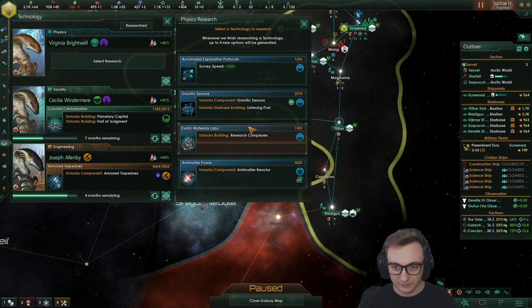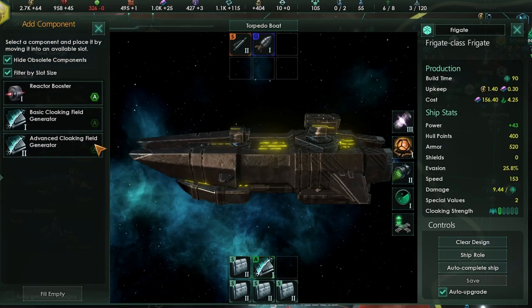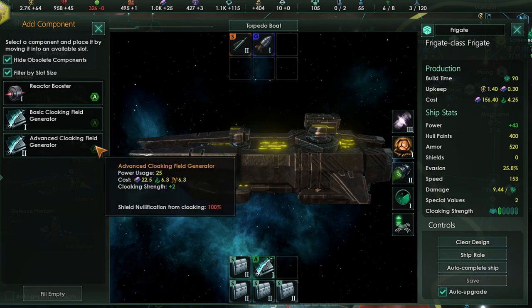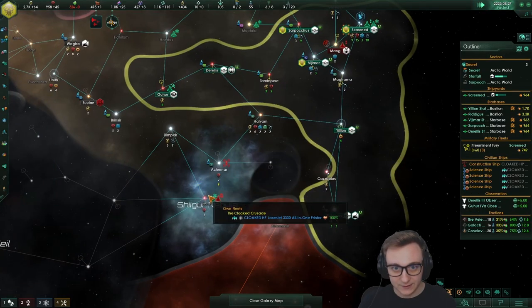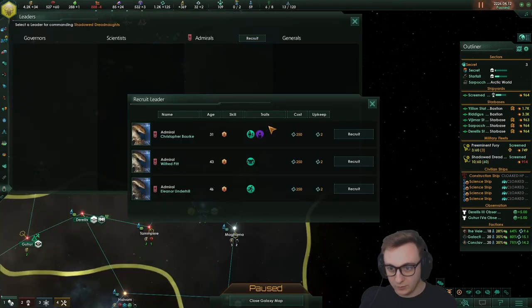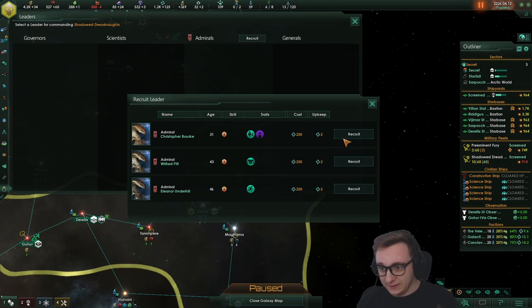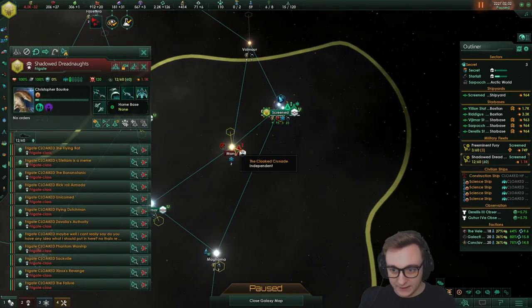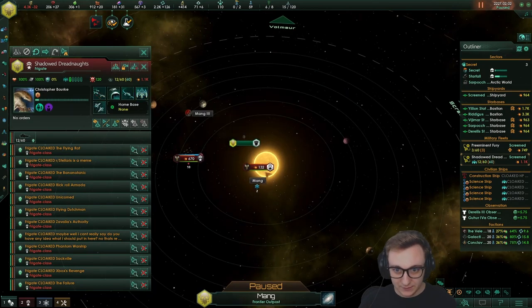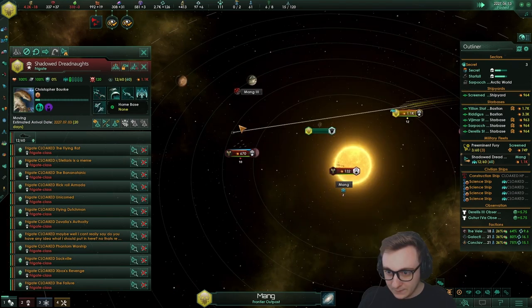Tier two cloaking already — the difference is just cloaking strength, and it costs crystals. So we're not going to use tier two until they start to detect us, then we can upgrade. We'll grab a psychic leader for weapon damage. Let's see how this fleet does against some pirates — activating cloaking, the fleet is cloaked. We want to get right on top of their fleet while cloaked, then deactivate.